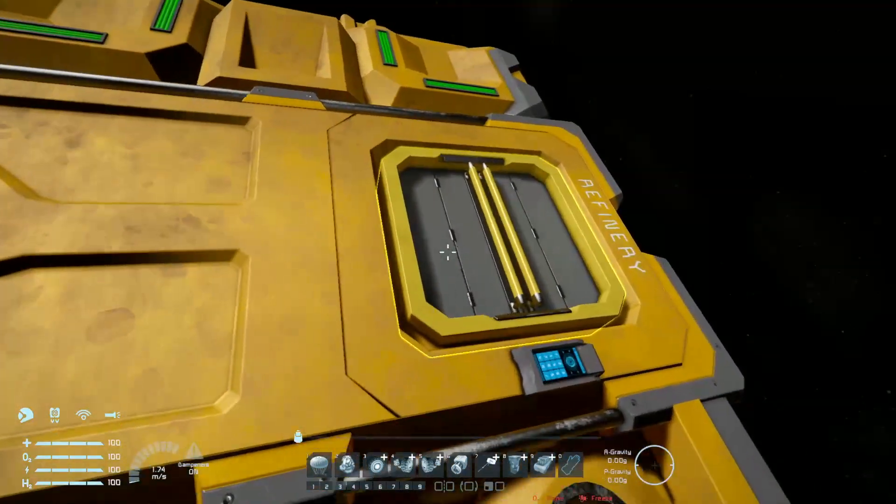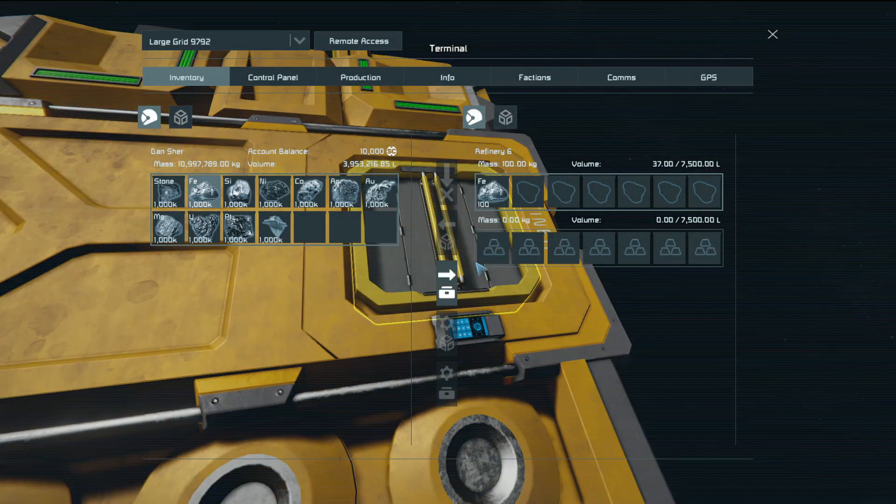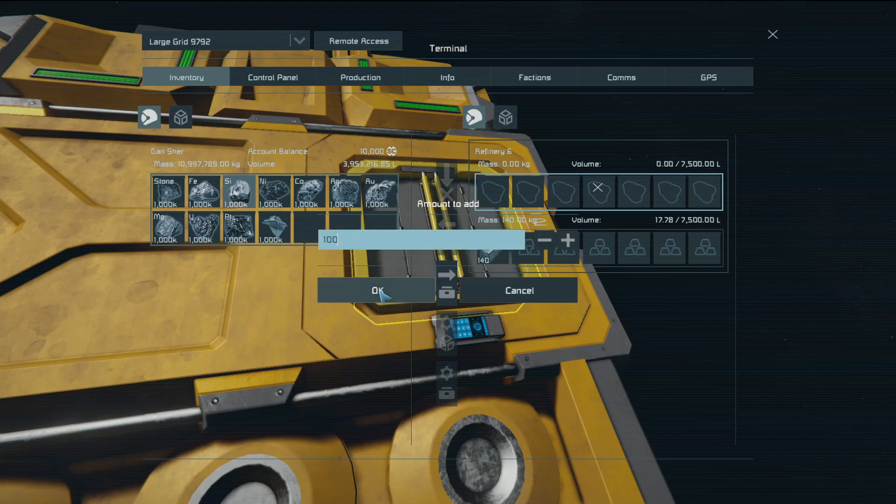The funniest thing with iron in this game is that when refining it with yield modules, just 100 kilograms of iron ore somehow becomes 140 kilograms of iron ingots. I have no idea how that works — some kind of space magic.